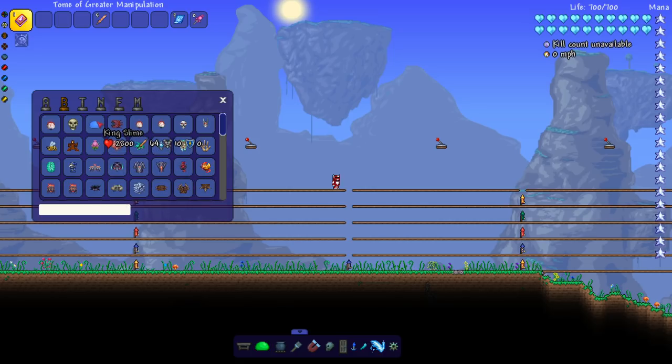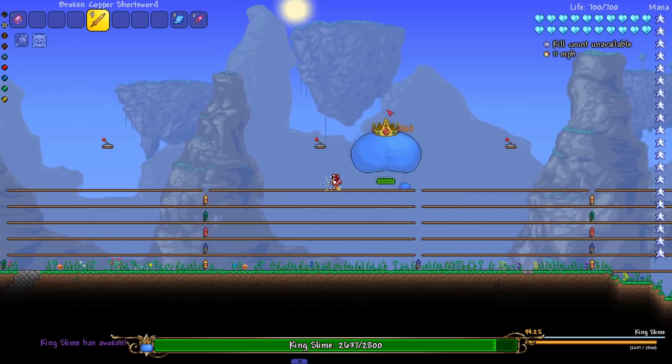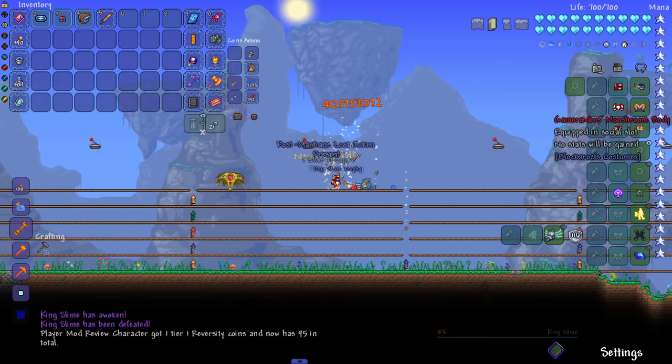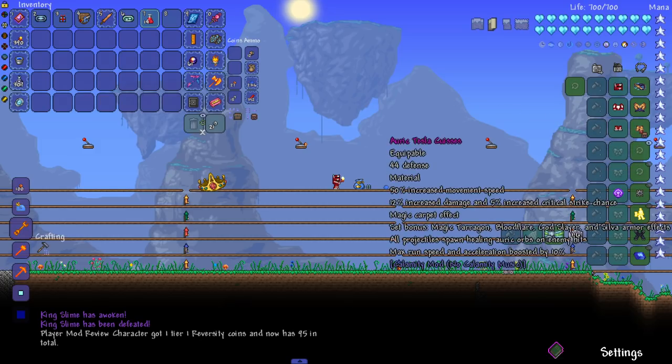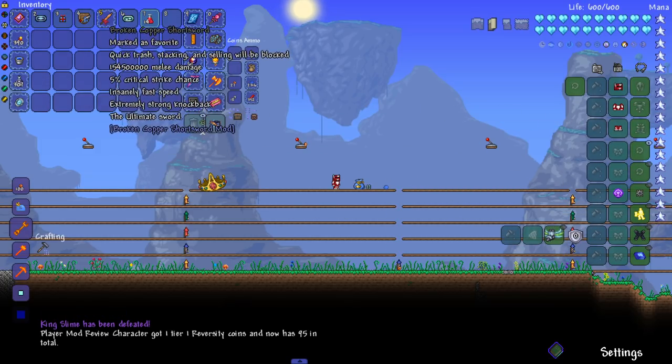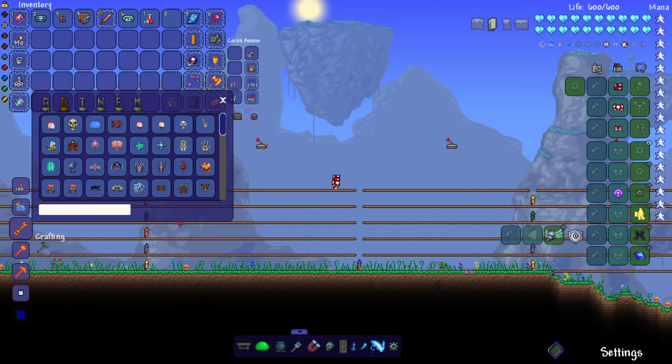Let's test this out on the majority of bosses you can fight during the daytime, starting with the King Slime. I'm pretty sure if I take this armor off the sword will do a little bit less damage. Let's just take it off — see, it still does a lot of damage.